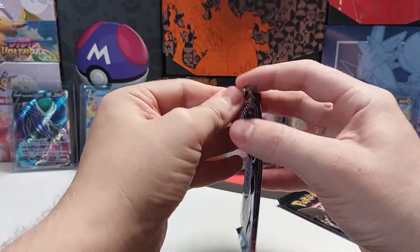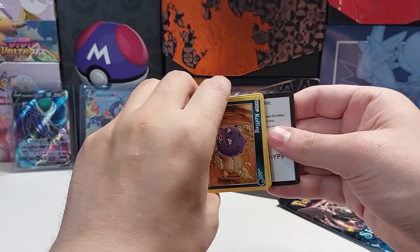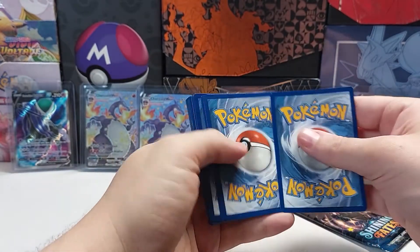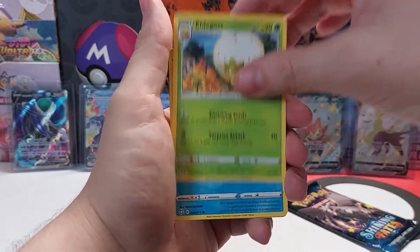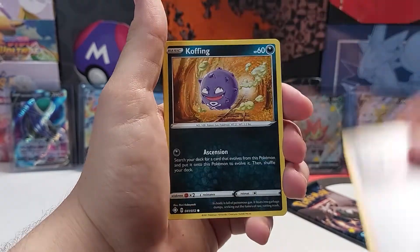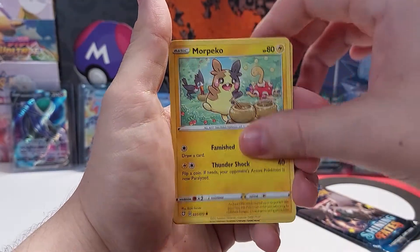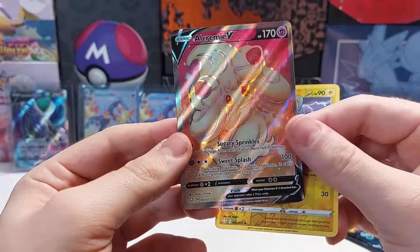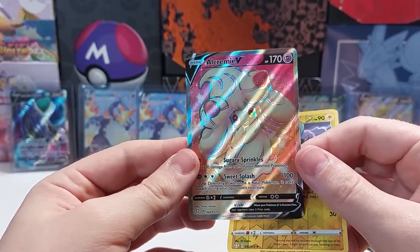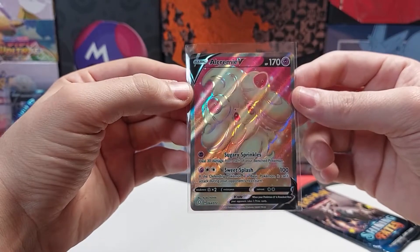I already have this one. Just two packs left. Code card. Energy. Cramorant. Ball Guy. Koffing. Reverse holo — and a full art shiny! Wow. Can this ten get any better? Another one! My pulls are just on fire right now.